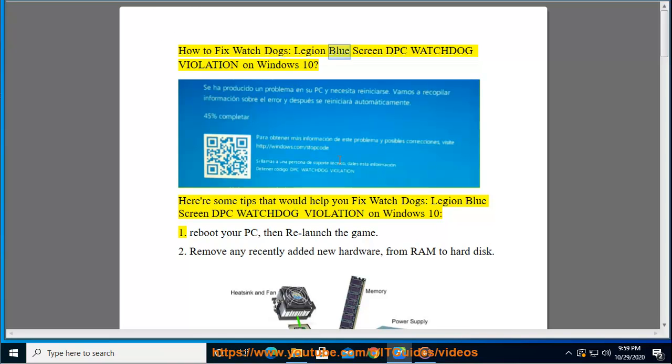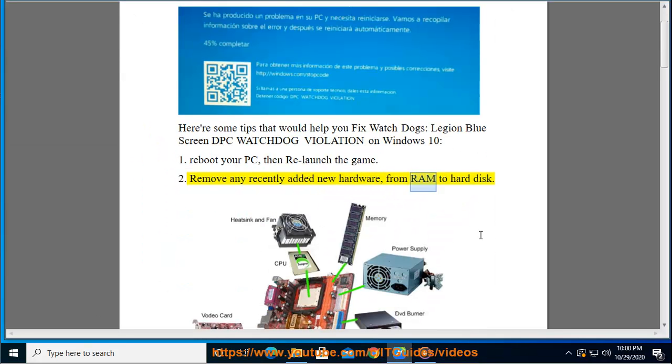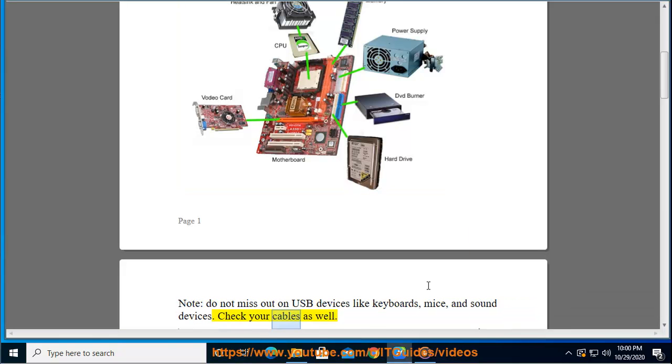How to fix Watch Dogs Legion blue screen DPC Watchdog Violation on Windows 10. Here are some tips that would help you fix this issue. First, reboot your PC then relaunch the game. Remove any recently added new hardware, from RAM to hard disk. Do not miss out on USB devices like keyboards, mice, and sound devices. Check your cables as well.